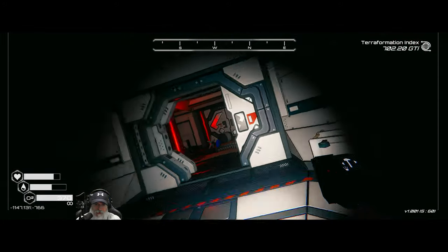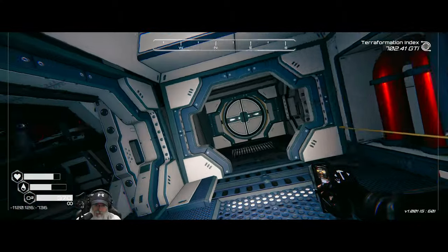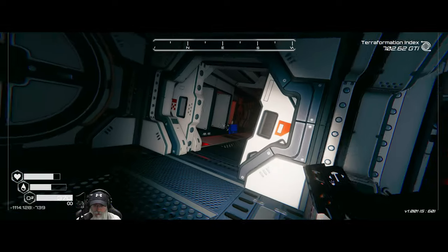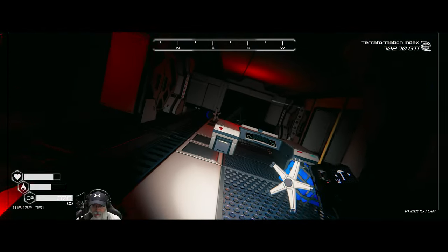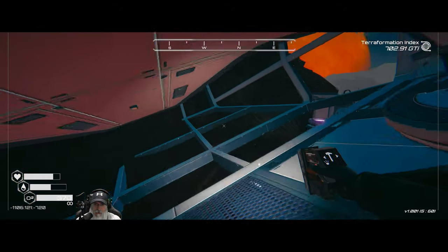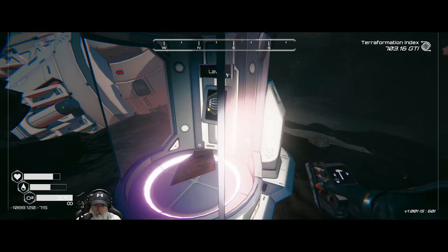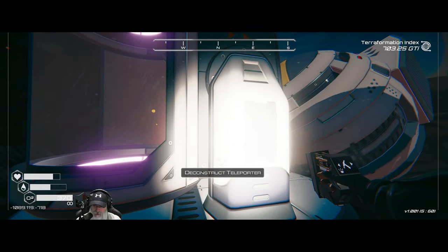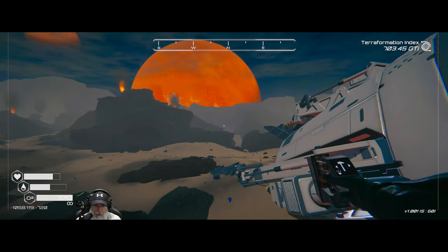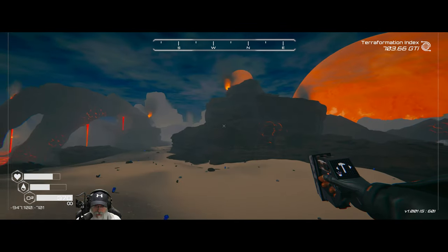Okay, that was worth the price of admission — absolutely worth it. I think we've completely finished the ship. There's nothing else we can do in here unless I missed something. Let's go since we're done here — I'll meet you guys back at the base and we're gonna launch the rocket and get our tier 2 storage.